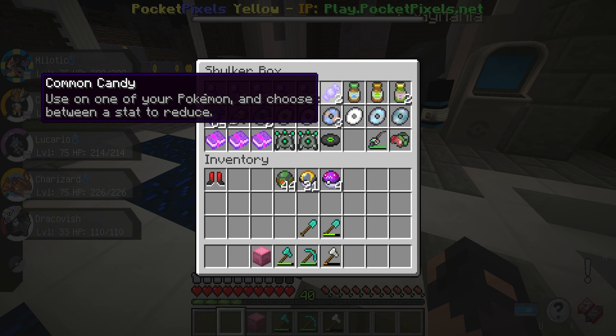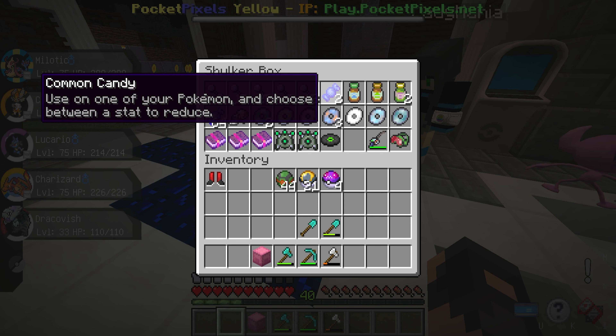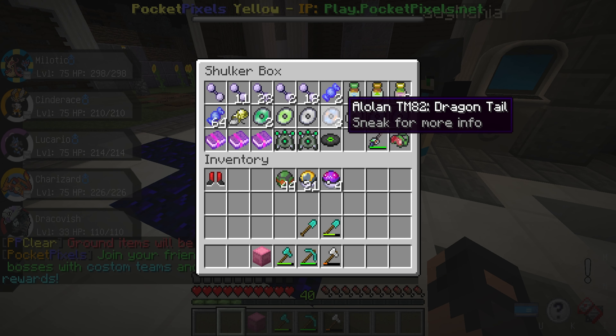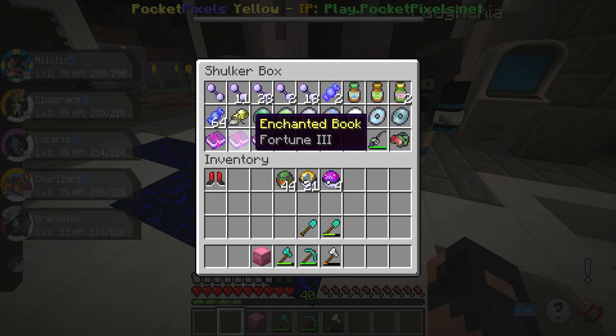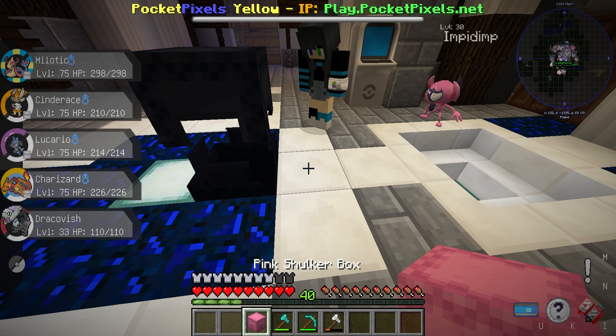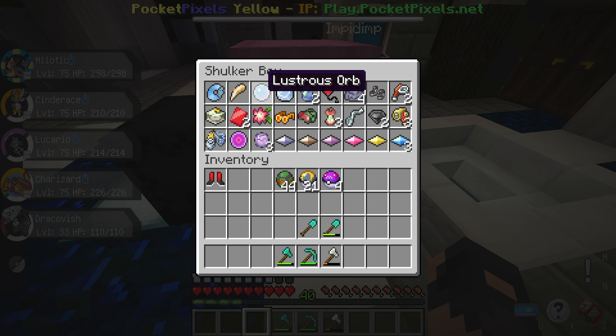Along with common candy — what? So this is not rare candy. Use it on one of your Pokemon and choose a stat to reduce. And then 64 regular rare candies, some sacred ash, TMs — some good ones I should add. Slightly disappointed there's no size tokens. Yeah, I kind of was too. Oh, here's an XP All! And then — oh, here's the thing we were missing: the Lustrous Orb! So we can get a Dialga!